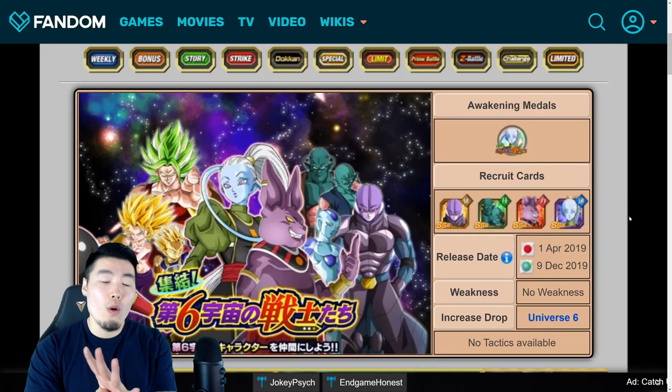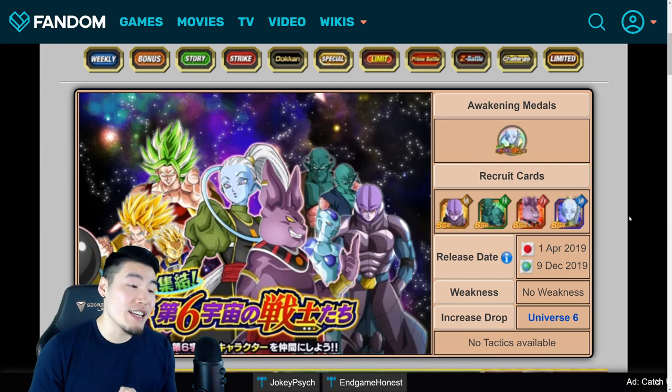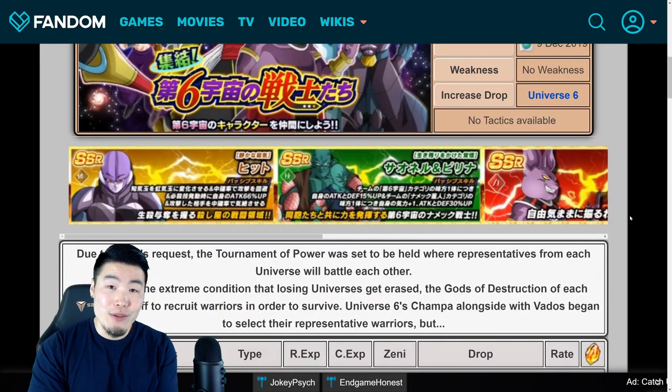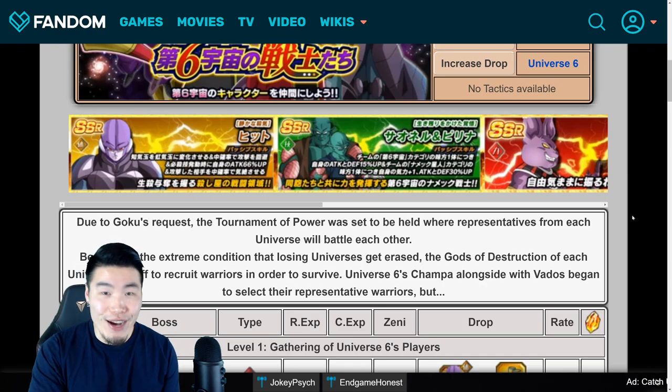There are going to be four free-to-play characters available from this event. There is a PHY Hit, a TEQ Saonel and Pirina, an STR Champa, as well as the first Vados card in the game — the AGL Support Vados. I'll get into their details in just a second, but first things first, a count for the free-to-play stones, because that is of course very important to all of us.